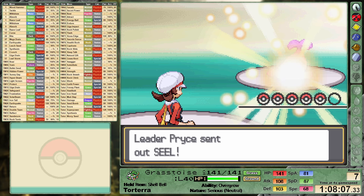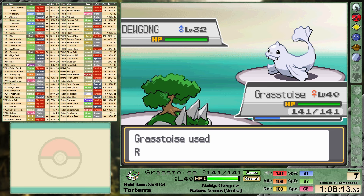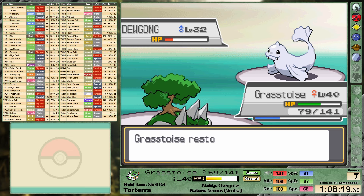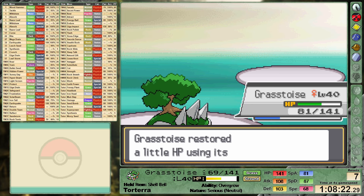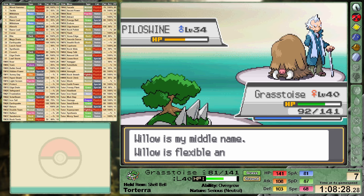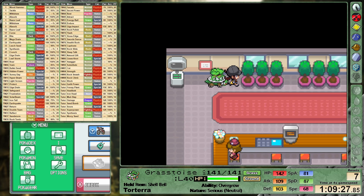Pryce suffers from a problem that a lot of ice-type trainers suffer from — his entire team shares a dual-typing with something that we're strong against. As such, the ice-type leader that we boast a 4x weakness to is not going to end up being that threatening. His lead Seel is out of there in a single Razor Leaf, and we barely miss the one-shot against Dewgong. He responds with an Aurora Beam taking us to 69 health — but we finish him off on the next shot. With the water-types out of the way his ace Piloswine has the ground-typing, which is once again weak to grass. The one bit of luck in this battle is the fact that Piloswine misses Blizzard, which I think would have taken us out. We claim our seventh badge.